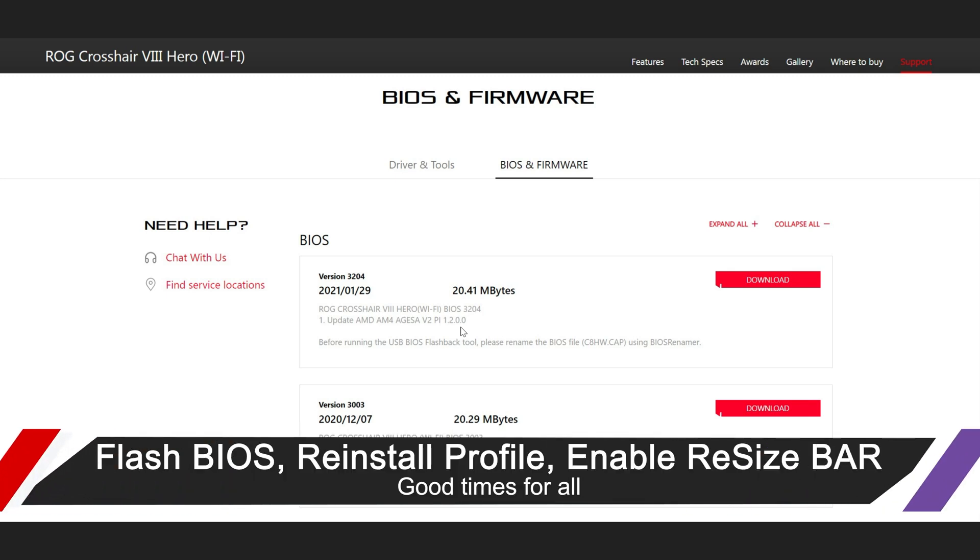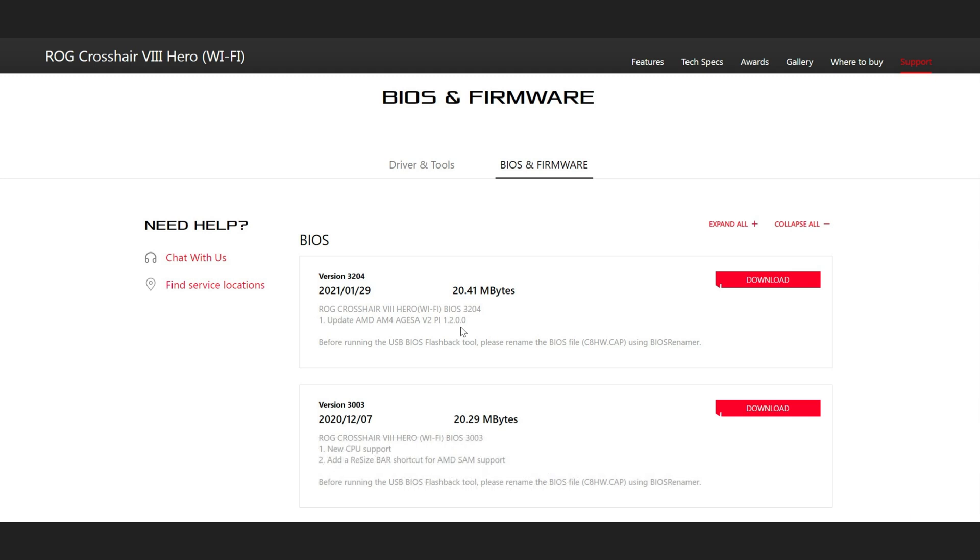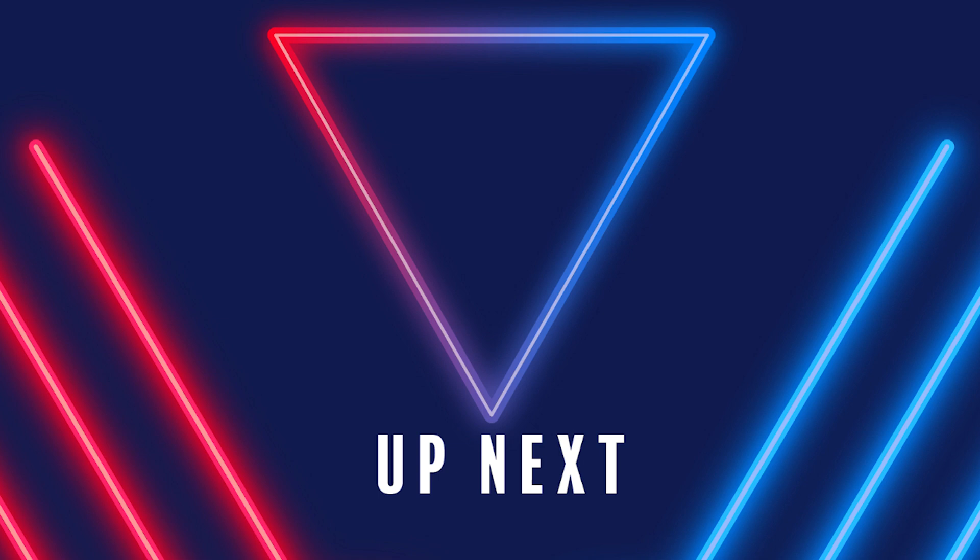Flash your BIOS — check your manufacturer's instructions for exactly how to do that — re-establish your saved profile, turn on the BAR functionality, and you're ready to go. It really is just that simple. Now it's time to squeeze even more: I have a strong suspicion, shared by much of the internet community, that these GPUs are artificially power-limited. I know of a tool that will allow us to uncap those power limits — as controversial as that may be — and I'll cover it in the next video.